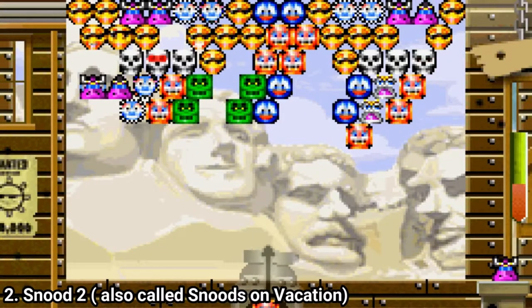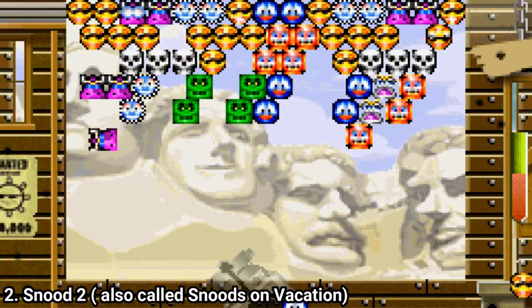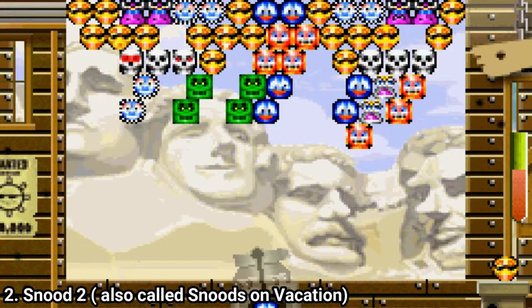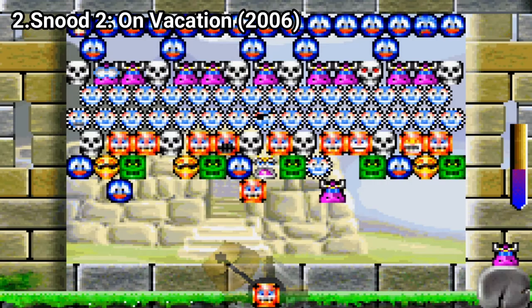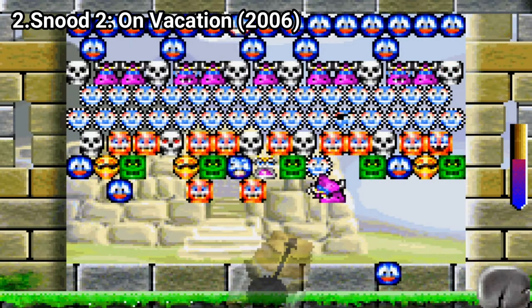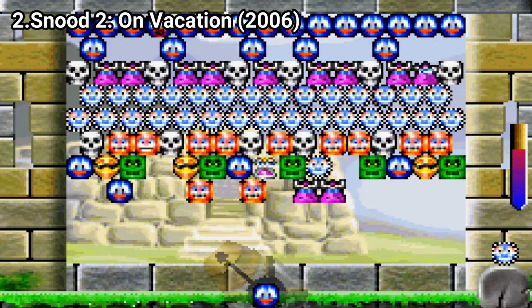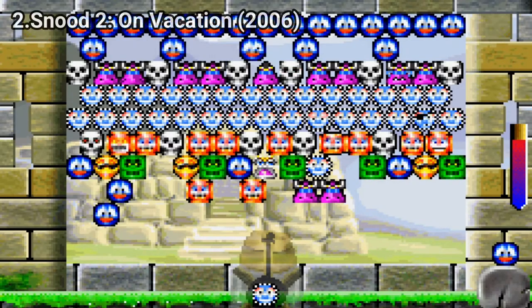Snood on Vacation is again a puzzle game that just by watching the video you already know how the game works and what it is. The game is great too. You get a campaign that spans multiple locations — you do the very same thing again, but in different locations, which are actually just pictures. And unlike the first Snood game, in this one the pictures don't move.